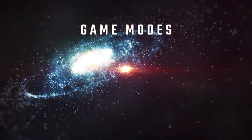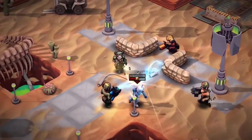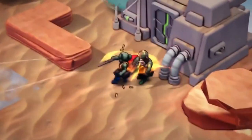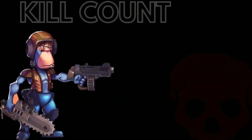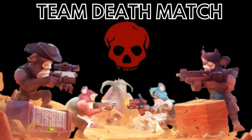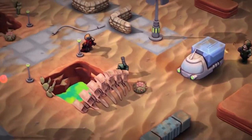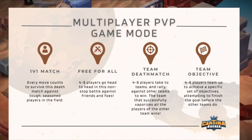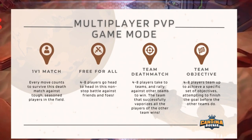Cantina Royale offers four different types of battle modes. The 1v1 mode puts players against each other in a deathmatch with the winner taking the spoils. Next, the free-for-all has 4 to 8 players going head-to-head — the player with the highest kill count is crowned the winner. Team deathmatch puts players against each other where only the most powerful teams survive. You can also play an objective-based mode that requires you to take your team through a series of obstacles to complete the objective before anyone else.